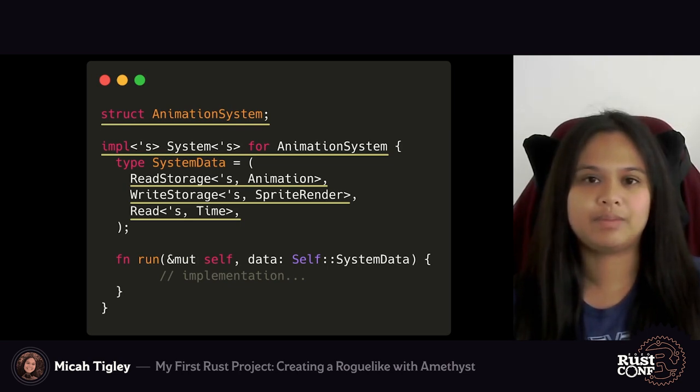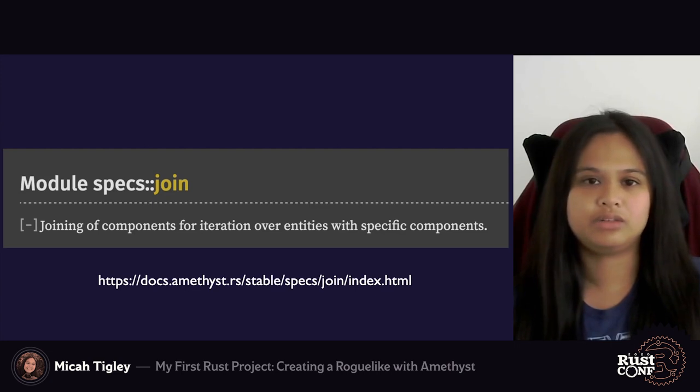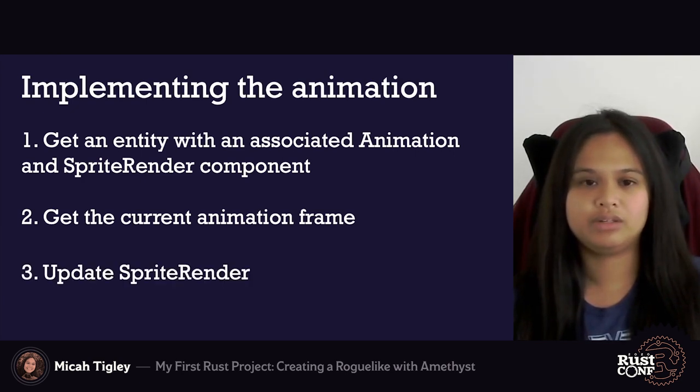The next step is to implement the system's run method. In our animation system's run method, we get all entities with an associated animation and sprite render component — this is done using join, which allows for the joining of components for iteration over entities with specific components. Now that we have that entity, we need to find which frame to use for the sprite render's number value depending on the game's elapsed time. Finally, we can modify the entity's sprite render to draw the new sprite image.